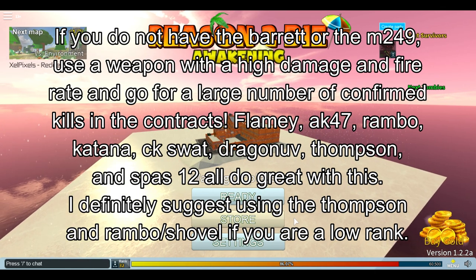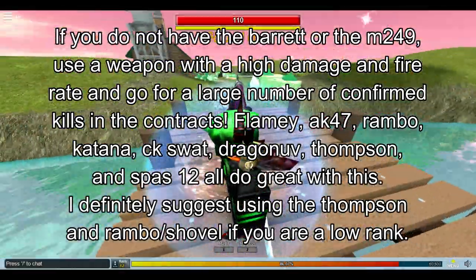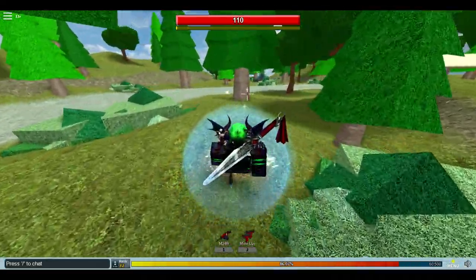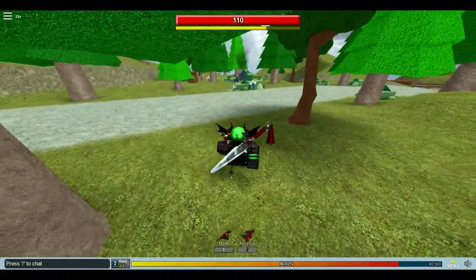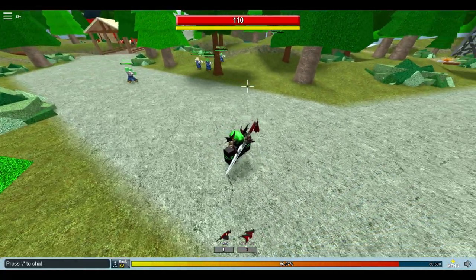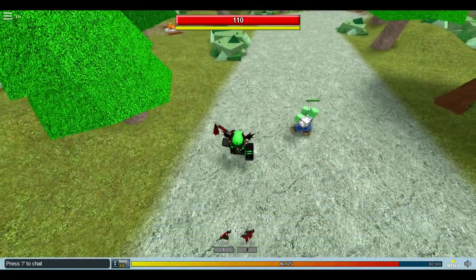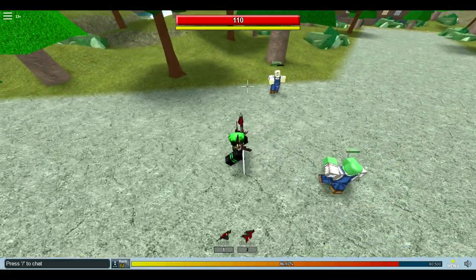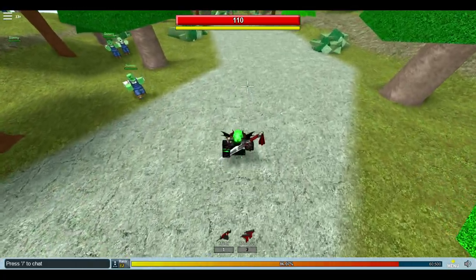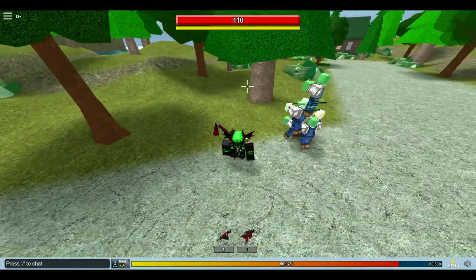The M249 and mini Uzi are good for large confirmed kill contracts. All you have to do is go into single-player mode and do player versus environment. The zombie AIs are extremely stupid — they don't walk in the right direction, and when they do, you can make a little box around them and they'll just follow you in a circle. You can do this with any number of zombies; I've done it with like 20 of them.